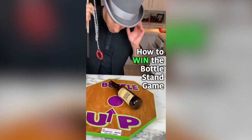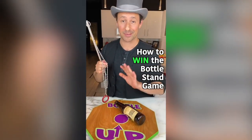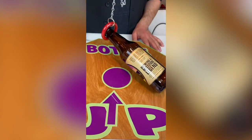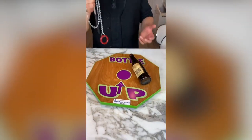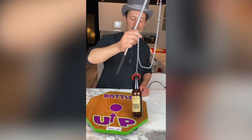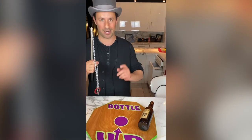This game is so hard, but there is a secret to winning every time. The object of the game is to get the ring around the bottle and then lift the bottle up so it stands straight. But if you've ever seen this game at a carnival or fair, it is not at all as easy as it looks. Most people can't do it because they don't know the secret.